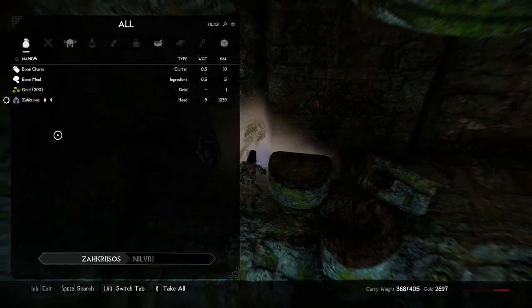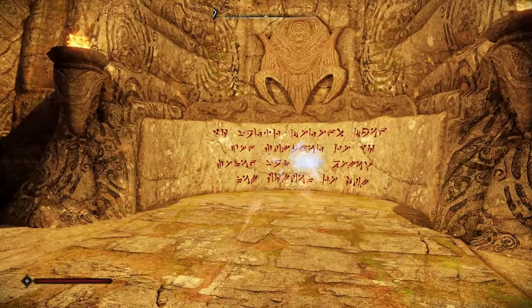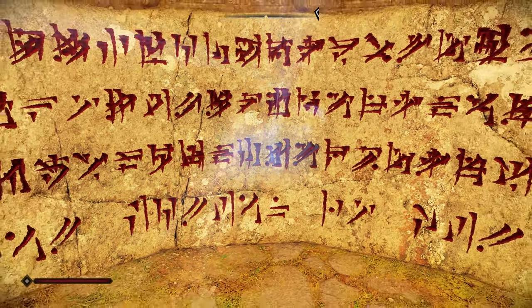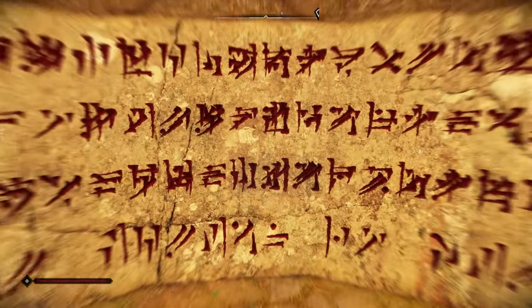In the Bloodskull Borrow at the end of Ravenrock Mine, there is a dragon wall guarded by a dragon priest. But upon walking up to the wall, it kept blinking out of existence.